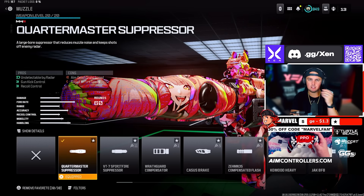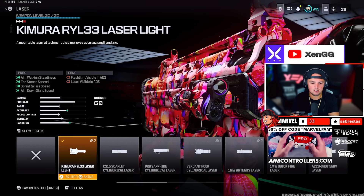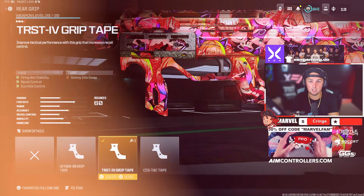The BP50 SMG is definitely in the top five SMG category. Run the Quartermaster Suppressor, Chimera Laser Light, High Grain Rounds, the Jack Revenger Kit which turns it into an SMG, and the TRST-40 Grip Tape.